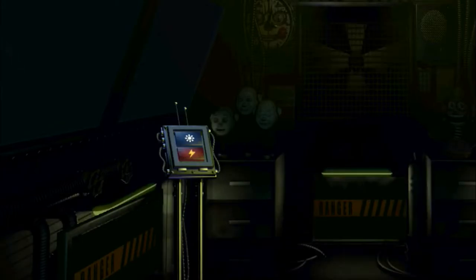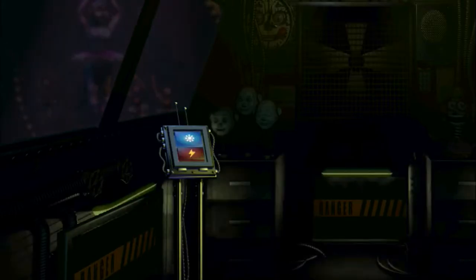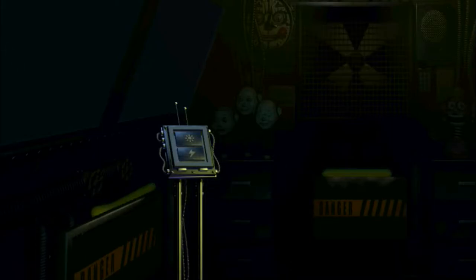It looks like Ballora doesn't feel like dancing. Let's give her some motivation. Press the red button now to administer a controlled shock — maybe that will put the spring back in her step. Let's check the light again. Excellent! Ballora is feeling like her old self again and will be ready to perform tomorrow.